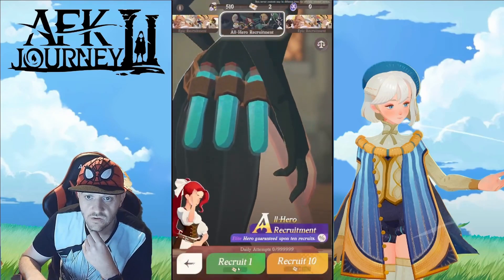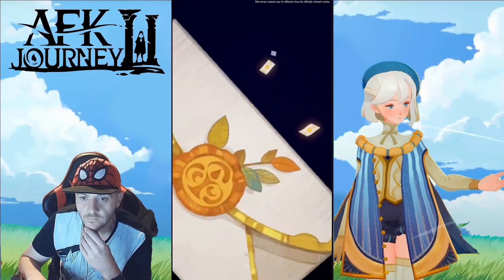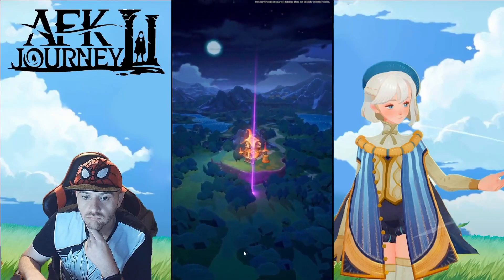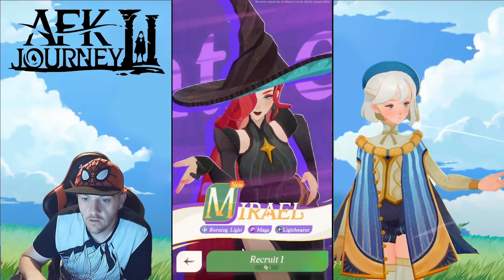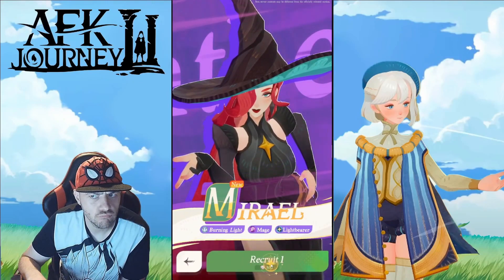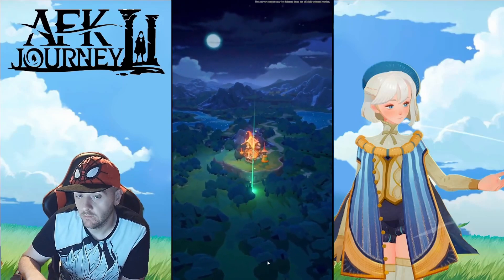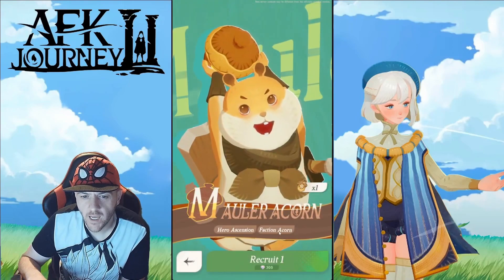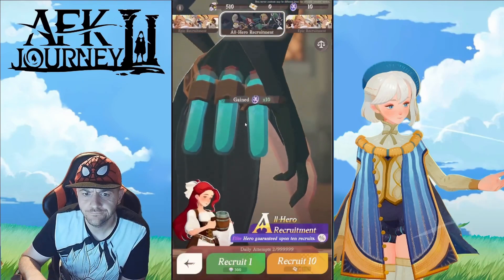Let's do two summons — we'll do two, let's see if we get anything. First summon — purple. Muriel. Cool. I think she's second best rarity? I don't know. Two summons is too short for a summoning video. I'm going to earn more currency and I'm going to come back and do more — we need to get better than that.